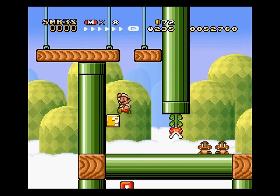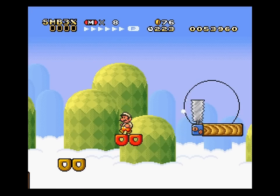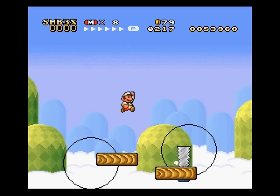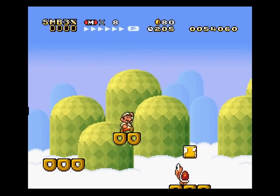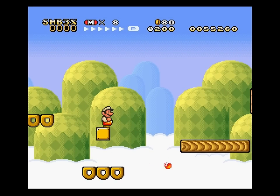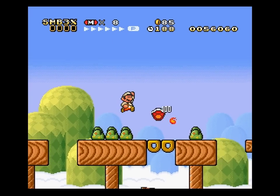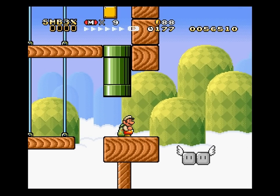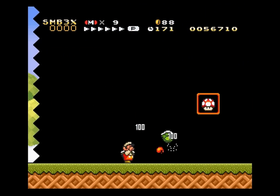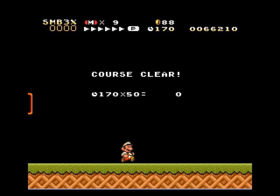Goombas! I like Goombas. They're just so underappreciated. They don't do anything, they don't get anything, they just walk and are sacrificed by Bowser on a whim. Seriously, why do they follow him again? At least the Koopa has some defense. Although I'm sure Bowser probably glued the shells onto them just to make them tougher. One-up! Definitely good. I think I've got time for one more level, so let's go to Grassland 4.